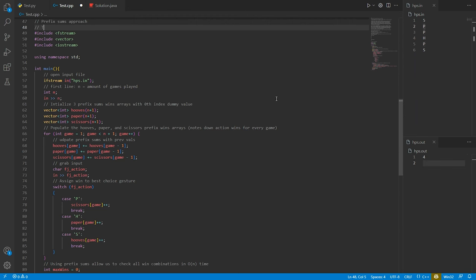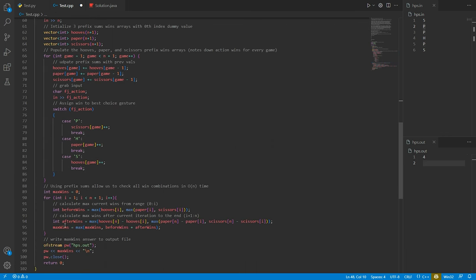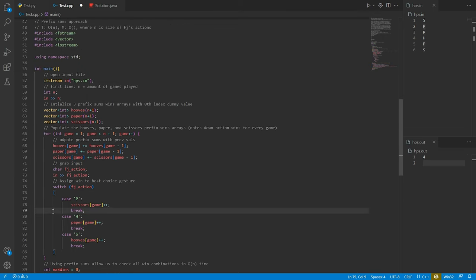The time and memory complexity where N is the size of FJ's actions: initializing arrays takes O(N+1) which is O(N). The for loop to iterate through each game is also O(N). Calculating maxes again is O(N). Throughout the whole code, time complexity is O(N). Memory complexity is also O(N) because we use three prefix sum arrays of size N+1. That concludes the C++ solution.